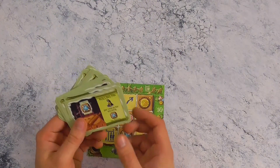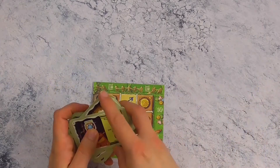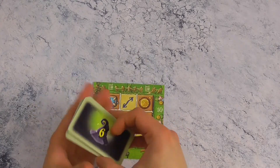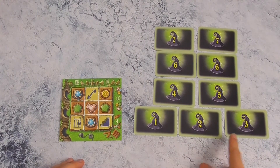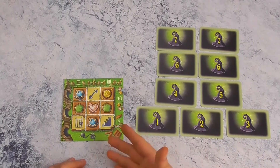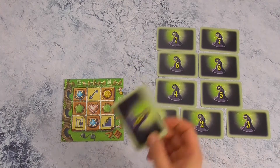Voor de gevorderde variant is het heel simpel: per heks die meedoet ga je willekeurig drie kaarten nemen en openleggen. Kies je echter voor de gemakkelijke variant, dan ga je bepaalde nummers moeten zoeken afhankelijk van het aantal spelers. Ben je met drie spelers, dan wil je alle cijfers 1 t/m 7 hebben. Ben je met vier, dan neem je willekeurig twaalf kaarten. Speel je met twee, dan is het telkens één kaart van één tot zes. Overige kaarten mogen in de doos.